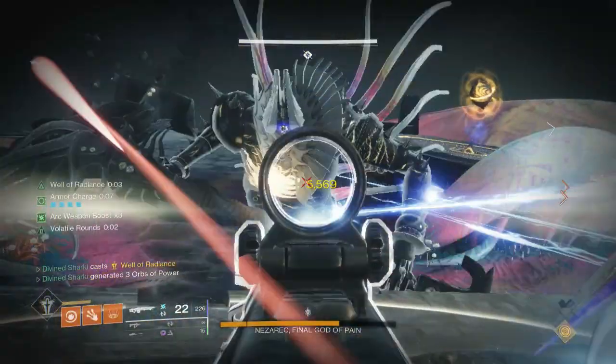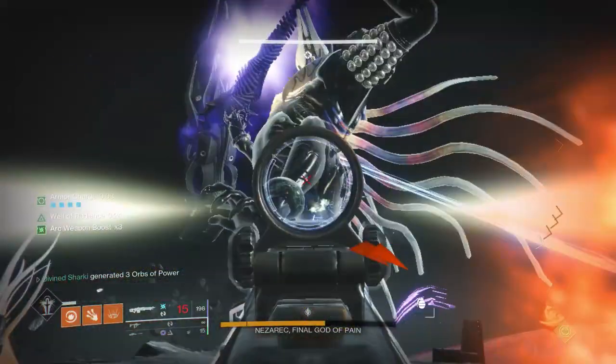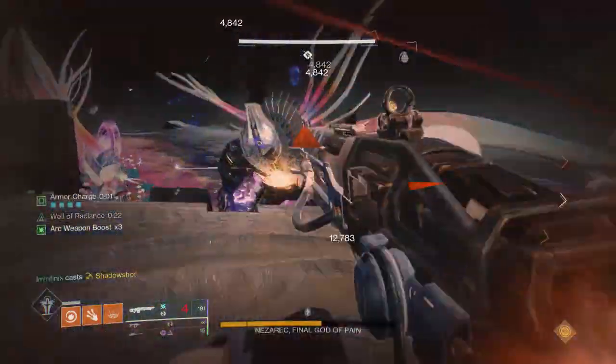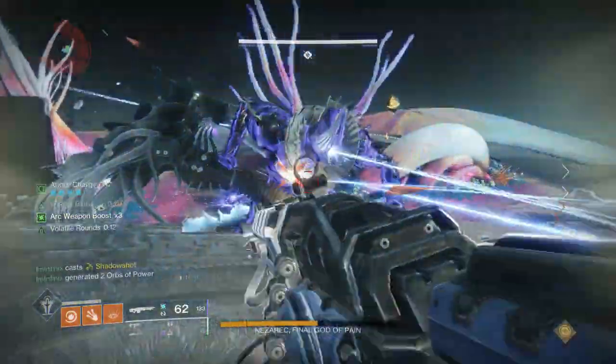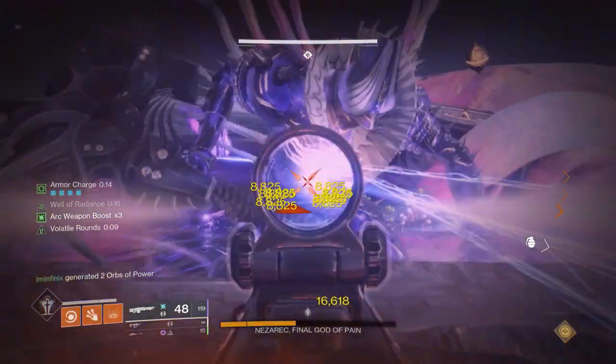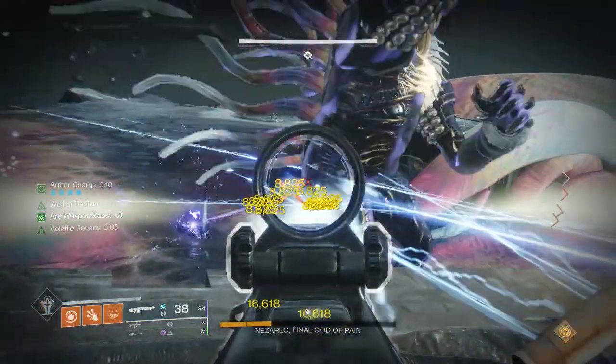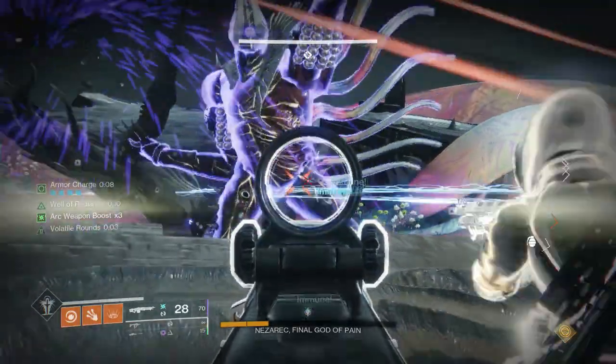We do have 2 Warlocks with the Luna Faction Wells, just so we have faster reloads in case we do have to reload — which if you're not a Titan with Actium War Rig, you are gonna have to reload. You definitely want to have the div bubble to help proc the Thunderlord's catalyst, juice up your damage even further, and also help cut down on reloading, which you definitely don't want to do during a damage phase.